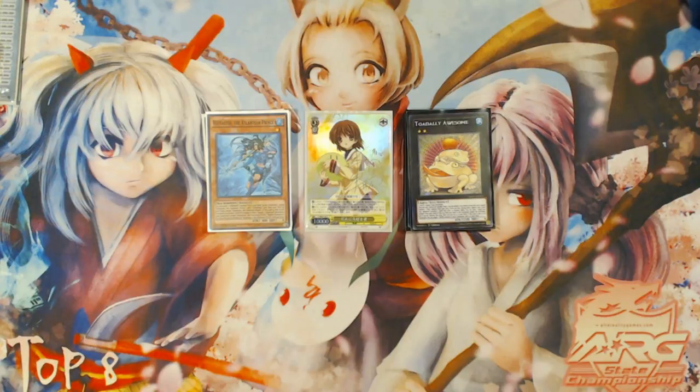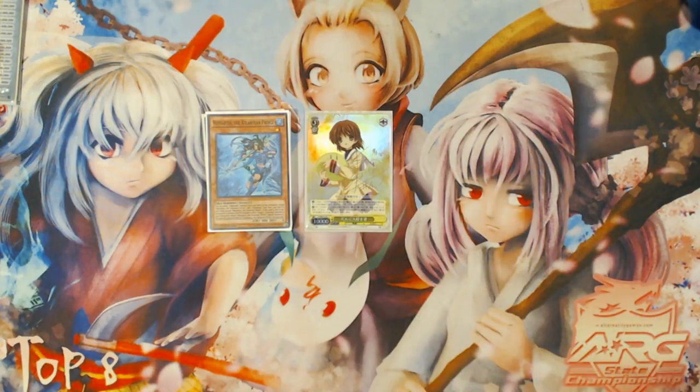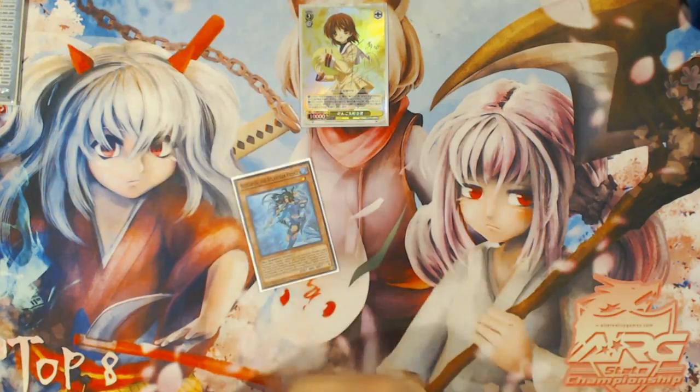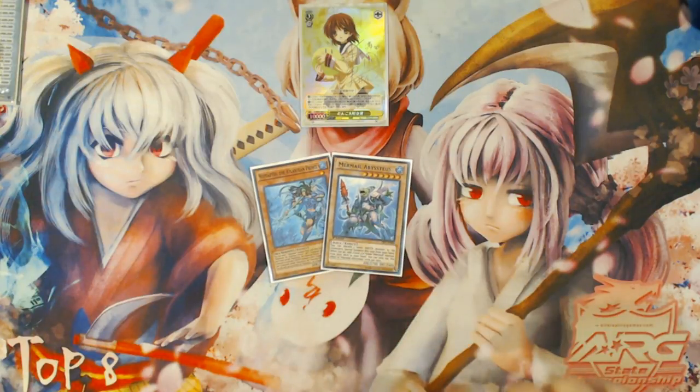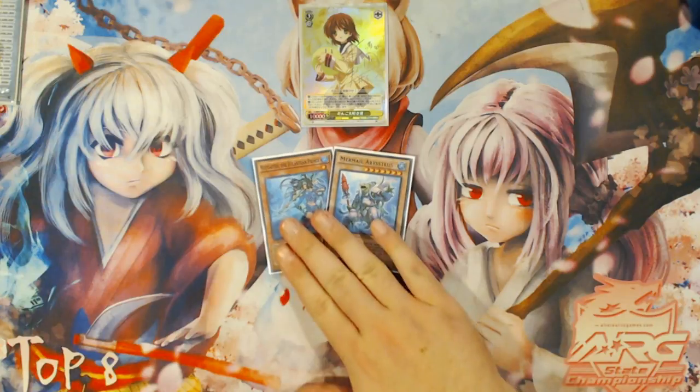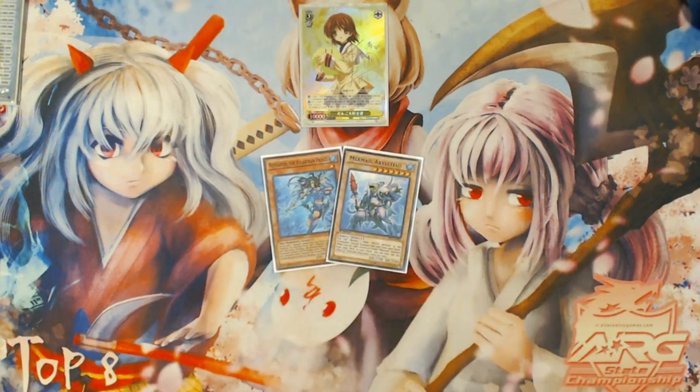This deck needs to adopt a new game plan, and with Master Rule 4 introducing Link Summonings, that is the new game plan — being able to use Link Monsters effectively for the deck. What I'm going to be showing you today is a generic two-card combo of just Nepthibius plus Mermail Abystius, and it yields two Firewall Dragons that use their effects in the combo sequence, but you end with a Bahamut Shark, a Totally Awesome, and a Moulin Glaze. It's only a two-card combo and it's very good.